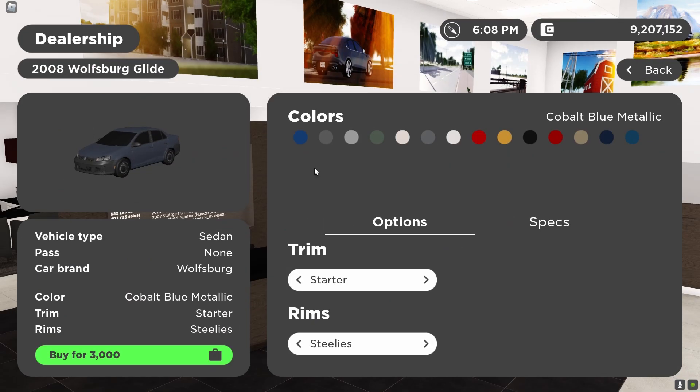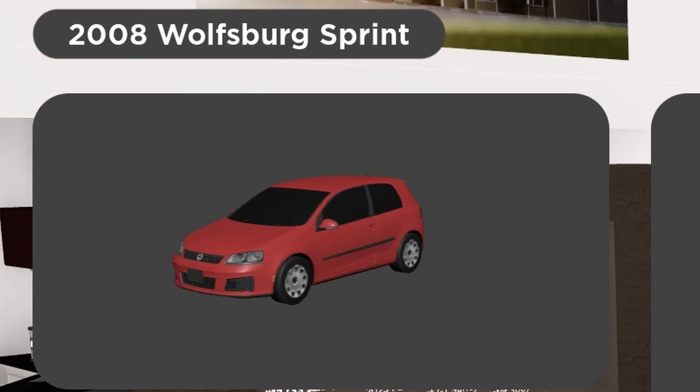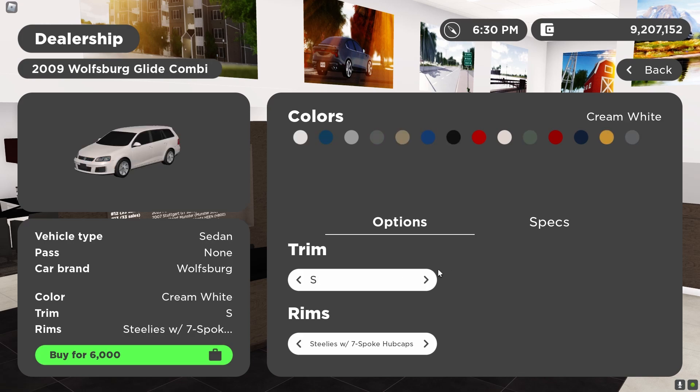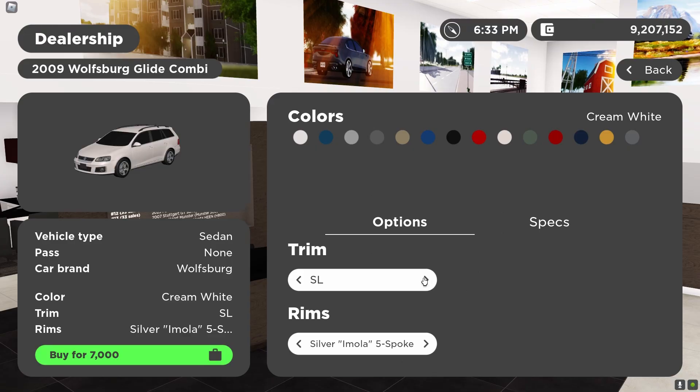Starting off here, we have what looks like a fictional Jetta, and it definitely looks super nice. Luckily, it doesn't look too different from the real-life counterpart. And then we also have a fictional Volkswagen Golf right here, which does have a similar design to the fictional Jetta. Then another Volkswagen right here as well, which once again has that same iconic design going on with the fictional variant.